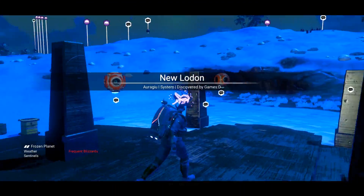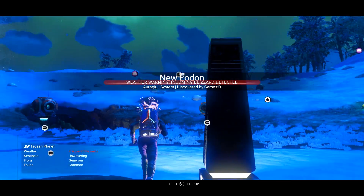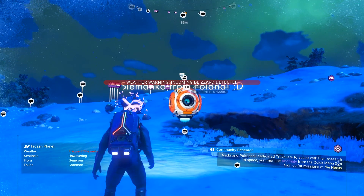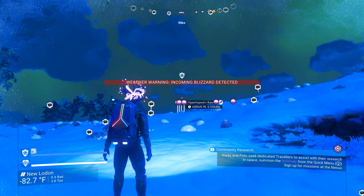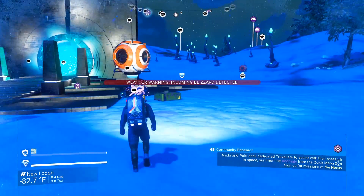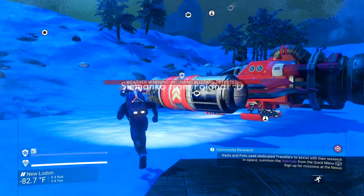We made it to the other side and look at this — there are a lot of comm stations, so many bases over here, that's crazy. But we're not worried about all that stuff. What we have to do is go to the space station.